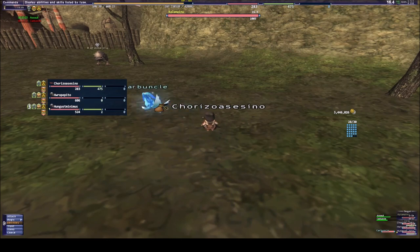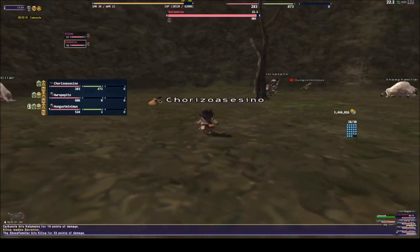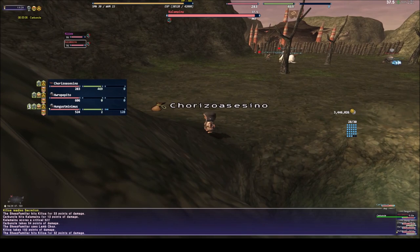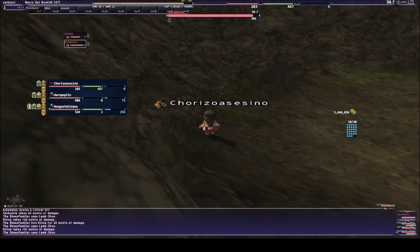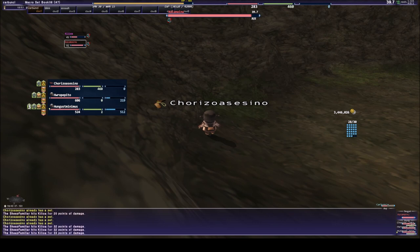I'm going to entertain one of them, and then they're going to kill the other two monsters — the lizard. This is the best way to do it: a Beast Master and a Summoner, because with the Red Mage there is a possibility that if he gets spelled on, he's going to die and everything is going to be chaos. So the fight is going to start.